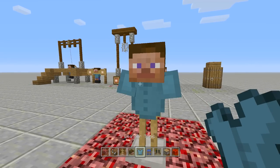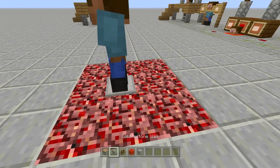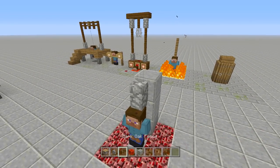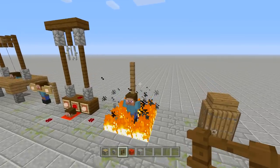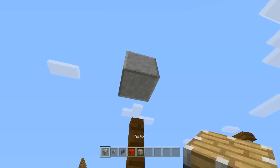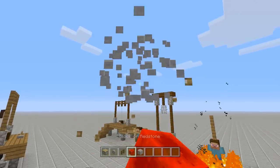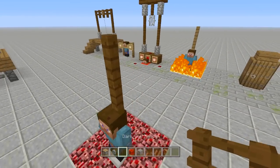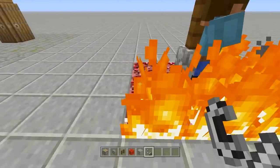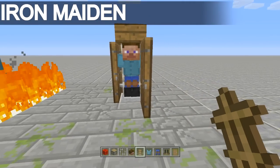Now dress it up: place a Steve head, cyan colored leather tunic, lapis lazuli pants, and ink sack boots. We can't simply place the cobblestone wall — we have to push it into the armor stand. Come up three blocks next to your armor stand and place a cobblestone wall right above them, then a fence post above that. Break those scaffolding blocks. Take your piston facing downwards into the fence post, send power, and it'll push inside the armor stand. Do that one more time, then add one more fence post above for a better look. Take out flint and steel and set fire to all the netherrack — the armor stand won't burn because it's not on the block that's on fire.